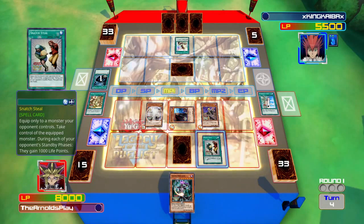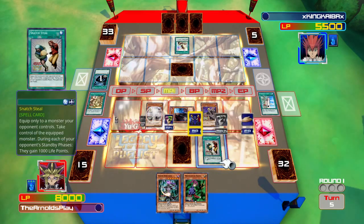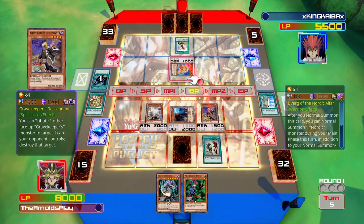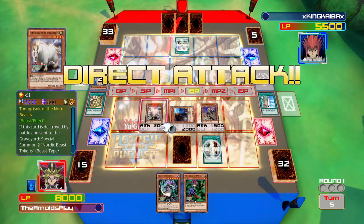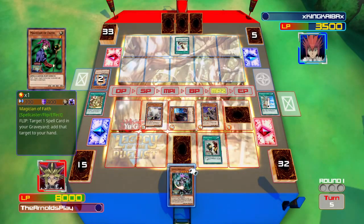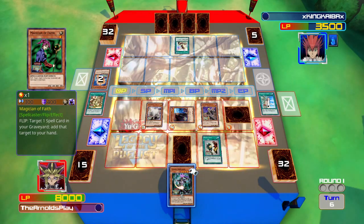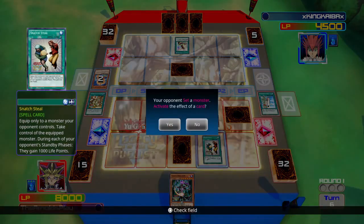KaibaxX sets a monster face down and ends his turn. I just drew Magician of Faith - a really underused card in my opinion, but understandably so, still really really good. I attack his face-down card with Gravekeeper's Descendant - it's Ljosalf of the Nordic Alfar - and then attack directly with the Goat. I set Magician of Faith and end my turn. This Chaos Control deck works really well; I should use it more often and fine-tune it more.